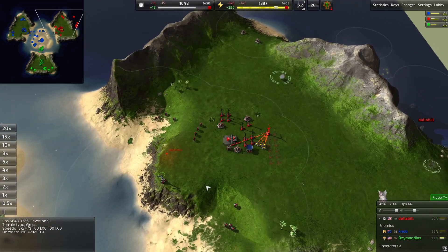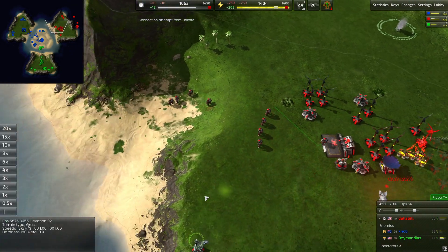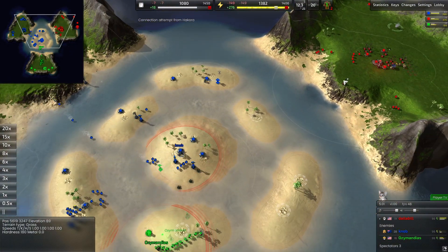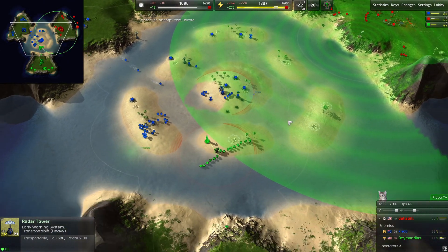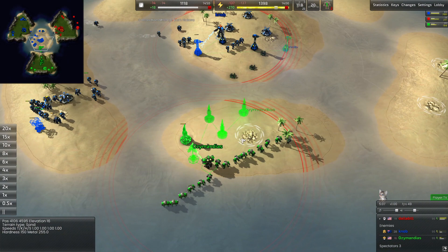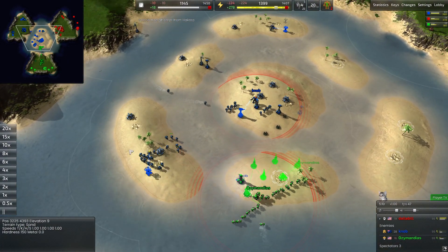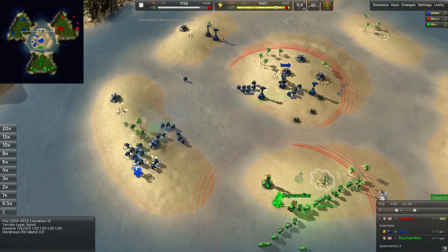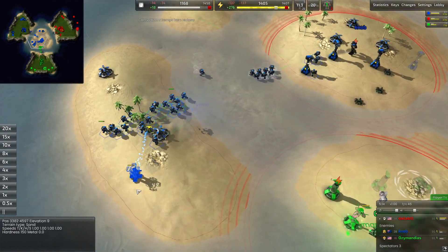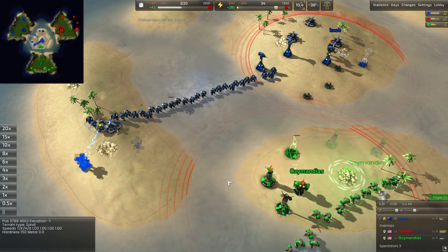In terms of Dollabil's army that he's building up, he's got some pawns coming out, starting a little bit later than everyone else. There's a radar tower placement — it's pretty nice. Ozymandus is just staking out his hold on this little island in front of his base. You definitely want to contest Knob here, because if he starts getting too entrenched, it's going to be really difficult to push him off.